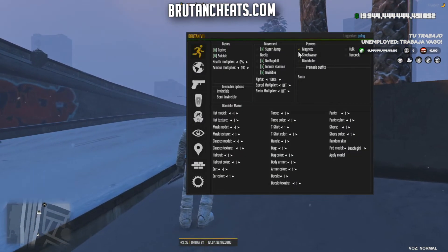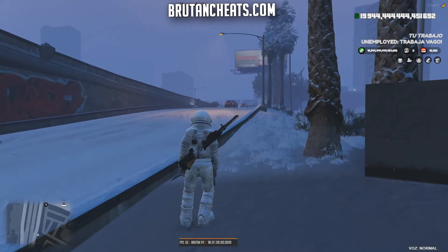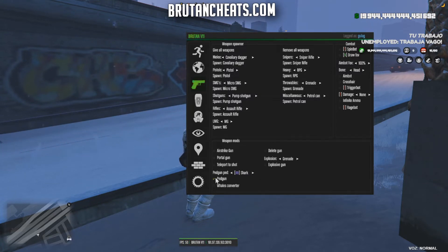We also have shockwave, black power hook, and Hancock. There are pre-made outfits — I can change my outfit to a Santa using the basic FiveM player skin. In ward of maker I can change my hat, hat texture, mask model, and more. In the weapon spawner I can give myself all weapons like I showed on Razor menu. There's also an option to spawn different pets.